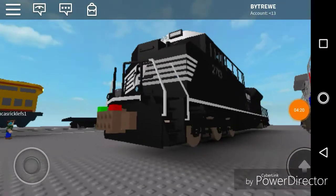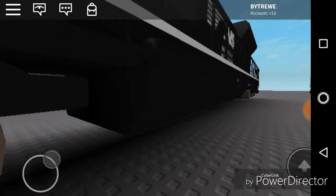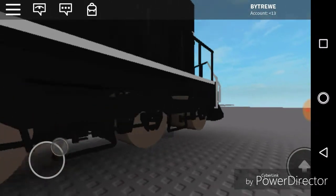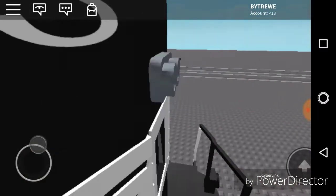We move on to the Norfolk Southern SD70 2713. The bogeys have a tremendous amount of detail. The fuel tank has some detail — got the gauge and stuff. And yeah, you can climb up the board.